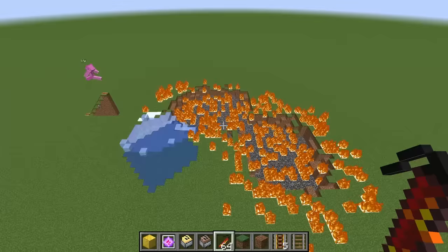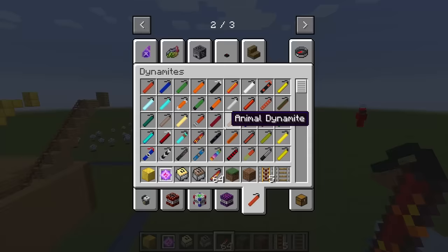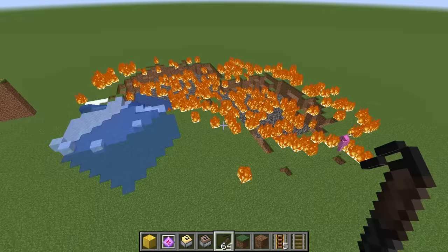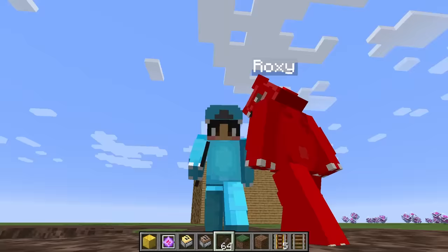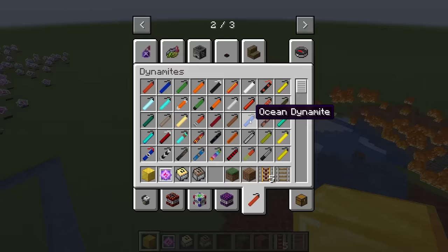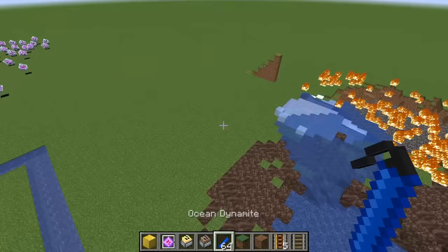We need something that's not dangerous. What about a withering dynamite — it's perfect for a wither skeleton! It made everything into soul sand, which makes the ground hard to walk on. But it also spawned in wither skeletons — we don't want to give him backup. Kill the skeletons! What about ocean dynamite? If we throw it, it makes a whole ocean! But we have to use that after the lightning and arrow mine carts, because water will make everything super messy.